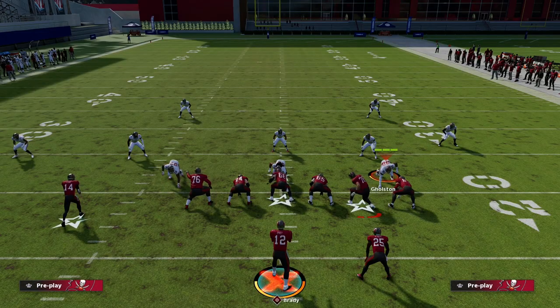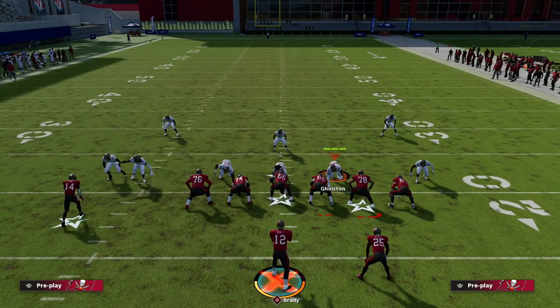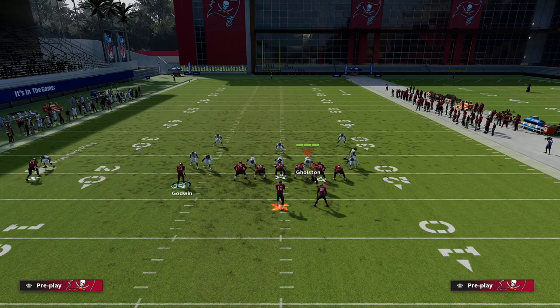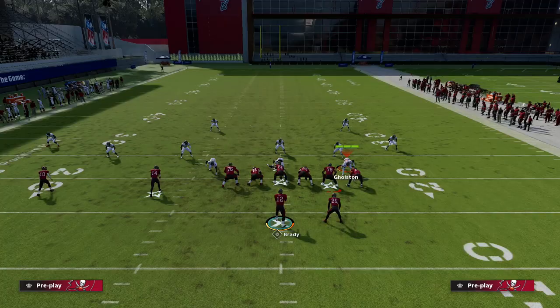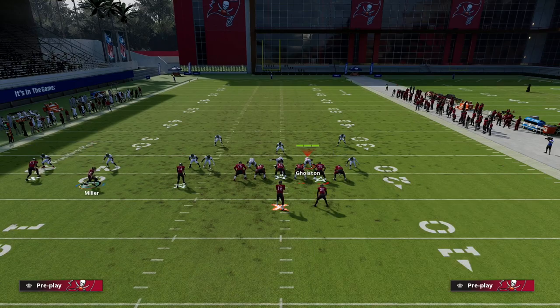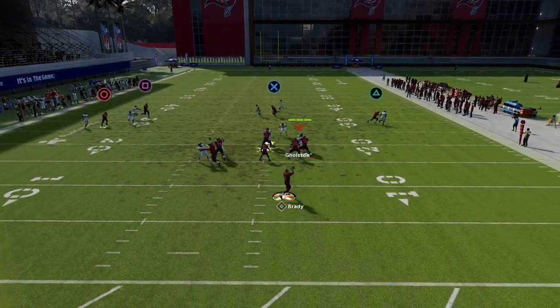I'm shading outside and underneath for my coverage. I also want to show a curl flat - remember we have the smart routed in to our tight end. We snap this comeback just outside the numbers. Even with shading down and underneath, this comeback route will be open. If you want, you can let him set his feet - that can be helpful. You can also motion him to the left and put him on a curl, or put him on a smart routed out.